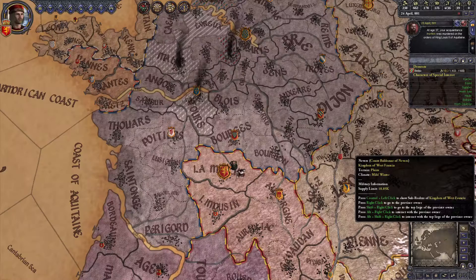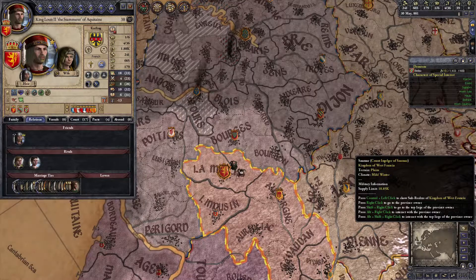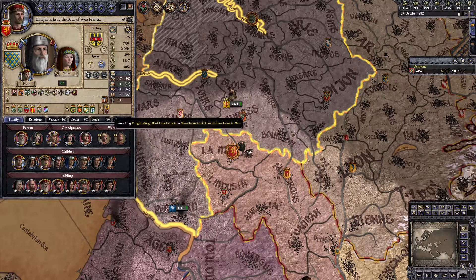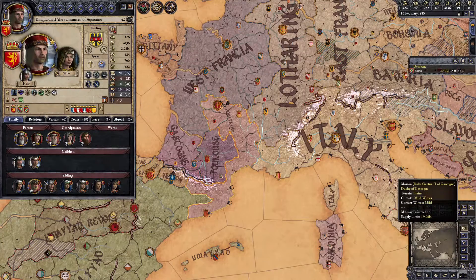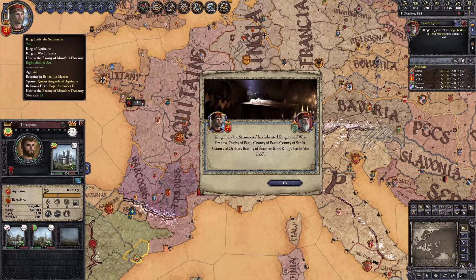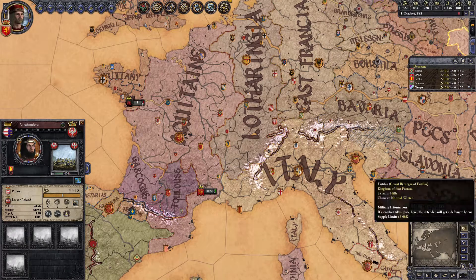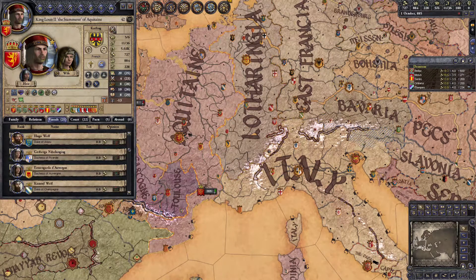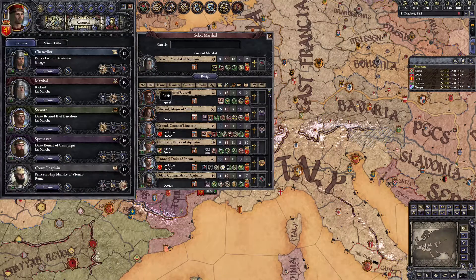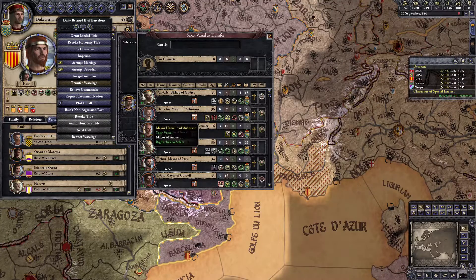At some point I married my oldest son Louis to his cousin Juna. And from here it's just a waiting game for Charles the Bald to die and for us to inherit West Francia. But then the absolute madman marched off to war at nearly sixty to push his claim on the Kingdom of East Francia, and won, actually. He died six months later, and because of Gavelkind succession splitting his titles, we inherit the Kingdom of West Francia, while our brother Carloman inherits the lands of East Francia. But Louis was forty-two at this point, so I was mostly just frantically trying to get eight Dukes to like me enough before he died.